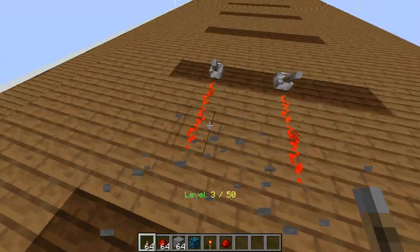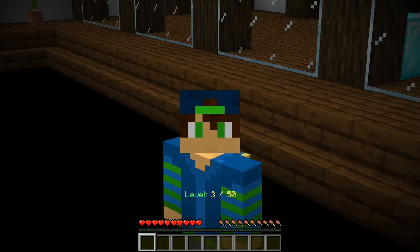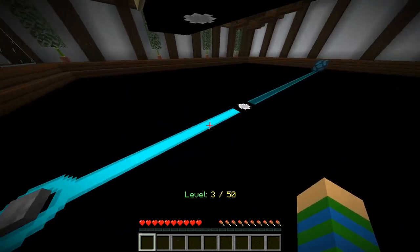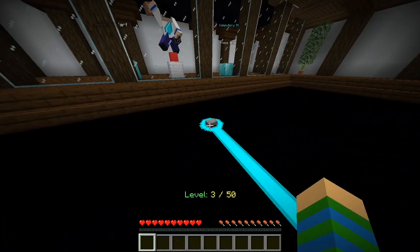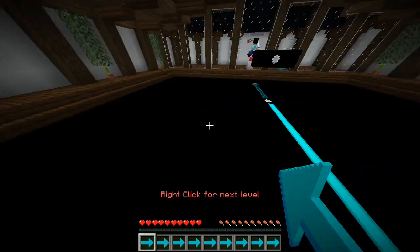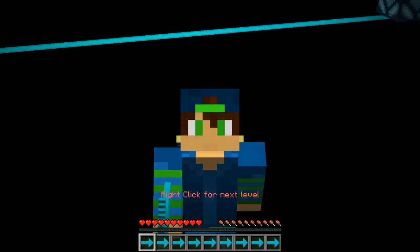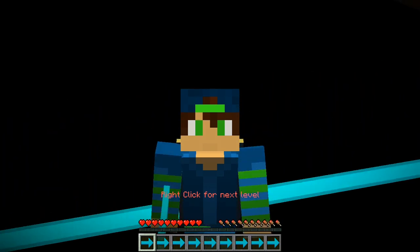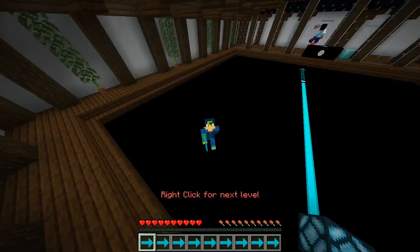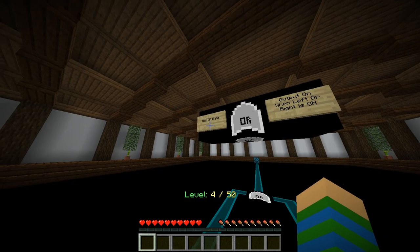Let's go back into the map. I believe this next level is going to be a NOT gate. Basically the NOT gate is extremely simple — all it does is revert the signal. So if it's on, it's off. I just need to trigger it one time. This map kind of reminds me of the map that I created, Mechanism. In Mechanism there is actually a level called Logic Gates that tries to replicate logic gates using my puzzle map logic. Level 4 out of 50 — 50 levels, we can do this.